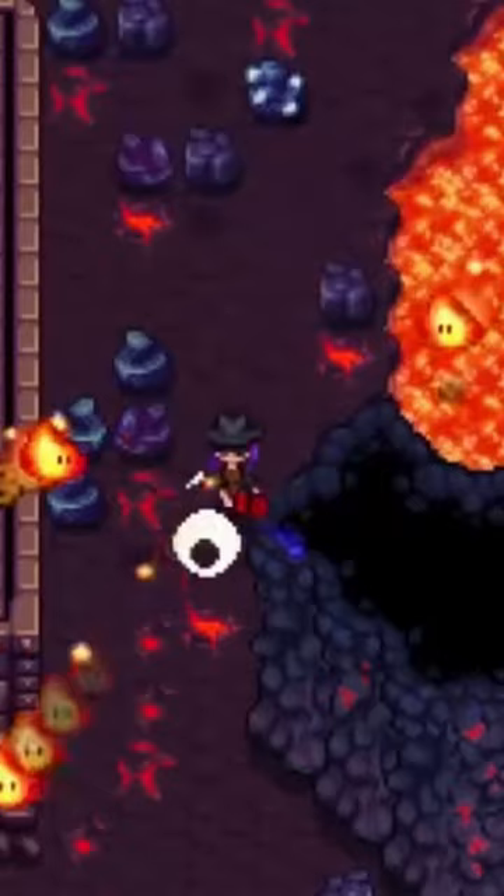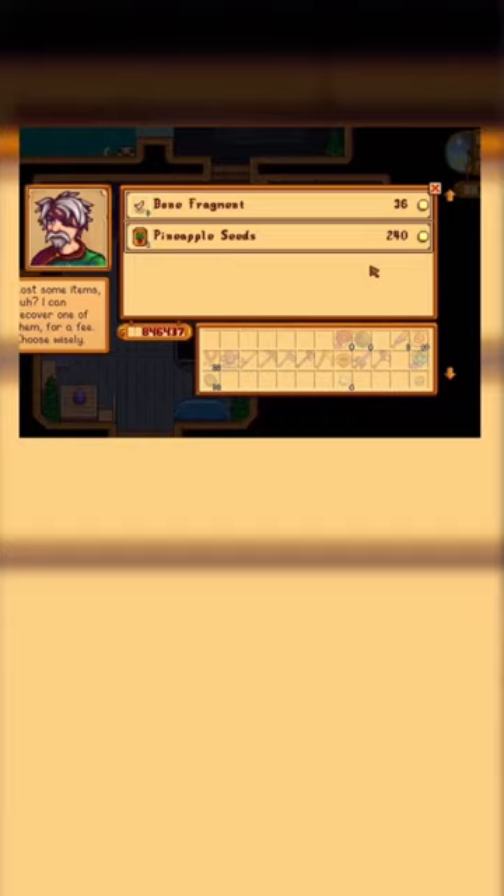Pro tip: if you have completed the monster eradication goal of killing 150 magma sprites, you will receive Marlin's phone number. This allows the players to use the item recovery service from the telephone. The more you know.